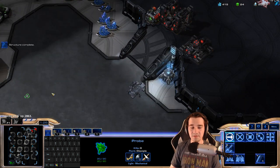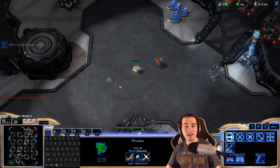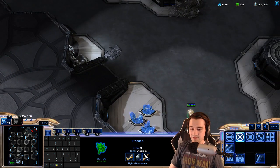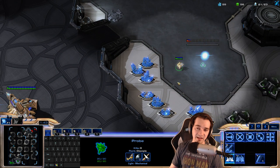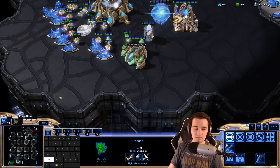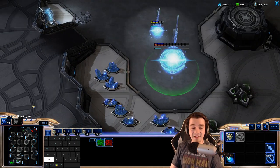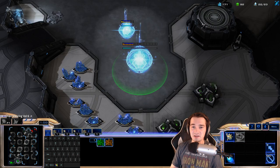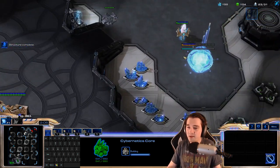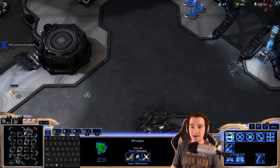Just because I see two Barracks doesn't mean stop everything and build cannons. Cannons at the lower levels might save you from direct attacks by players who don't understand how to beat them, and I see a lot of players go Gateway into Forge and just make random cannons. But once you start dealing with players who will not die to cannons or will go around them, you're not really prepared to build your tech up. You're not really doing what a Protoss should be doing, which is relying on their tech early on.